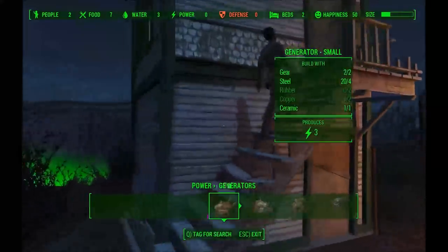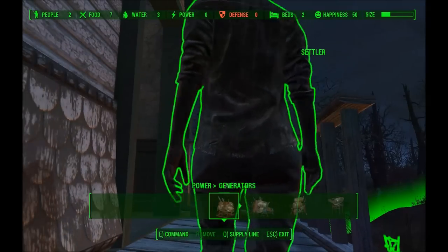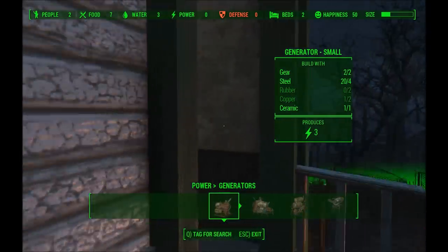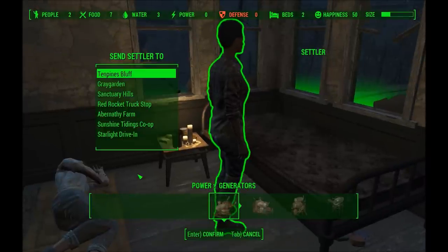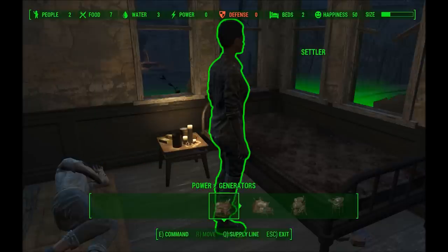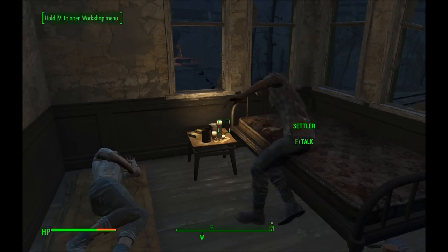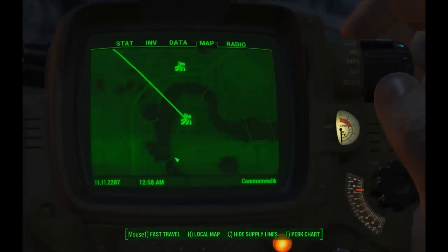What you have to do is find a settler. I'll use this settler right here. At the bottom I can go E to command and move her, assign her to a crop or something, but at the bottom is Q for supply line. I hit Q and set her up with Sunshine Tidings Co-op because I've already got a supply line between there and Sanctuary. Assign supply line to Sunshine Tidings, confirm. Now she's assigned.